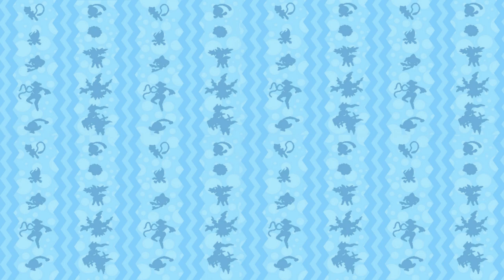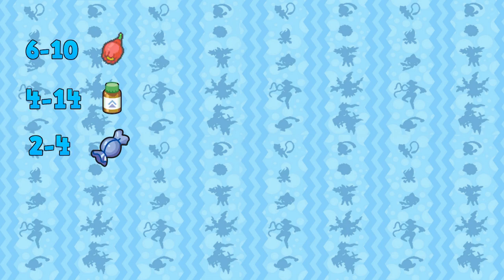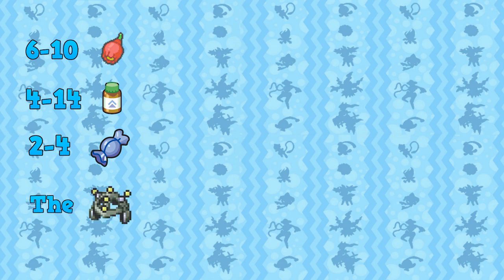You now want to trade Lickitung and Farfetch'd to Emerald. In Emerald we are going to need 6–10 Pomeg Berries, 4–14 HP Ups, a Rare Candy and the Exp Share — although it's not required, it helps later on. We are going to duplicate these items so don't worry about quantity yet. You will also need to catch a Wynaut, and after doing all this there are a few items and Pokémon we need to duplicate.